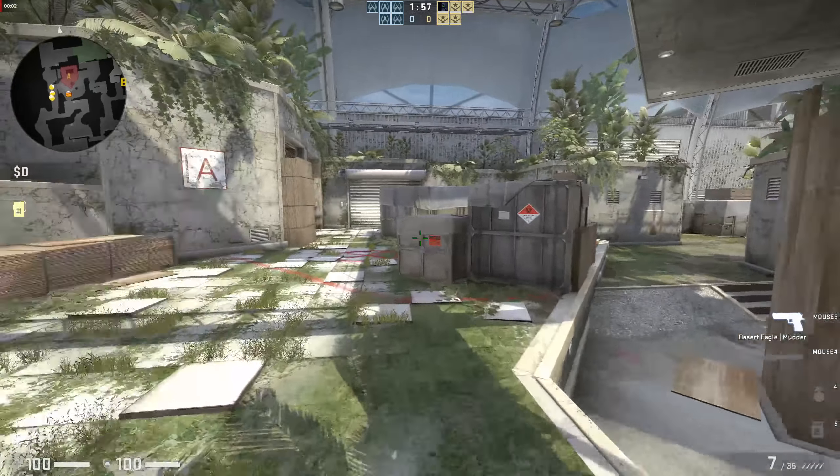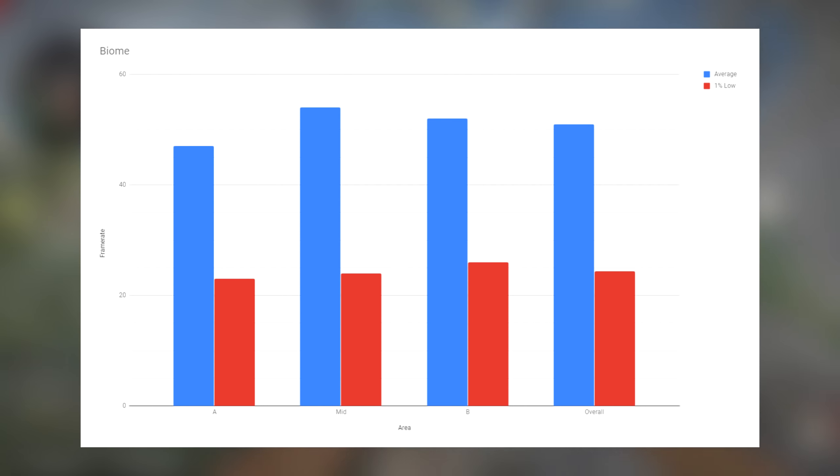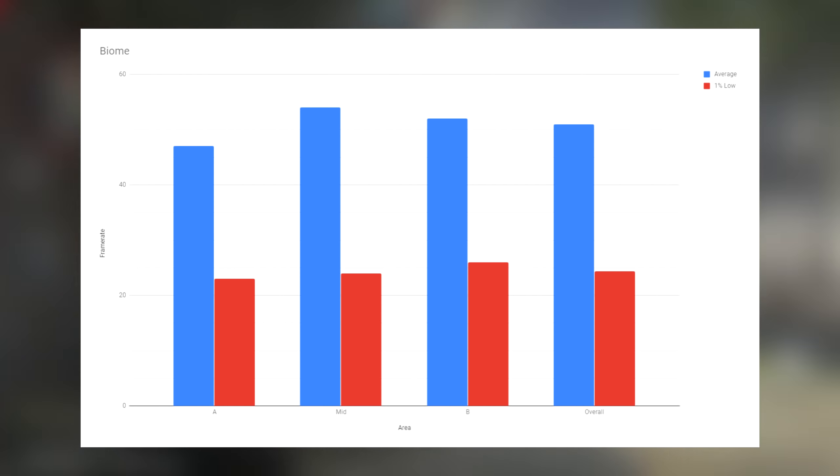Biome slots in perfectly between the other two maps with an average of 51 and minimums of 24. Again, on the awkward cusp of playability, and all the areas are fairly close together, though the average around A was slightly noticeably worse.